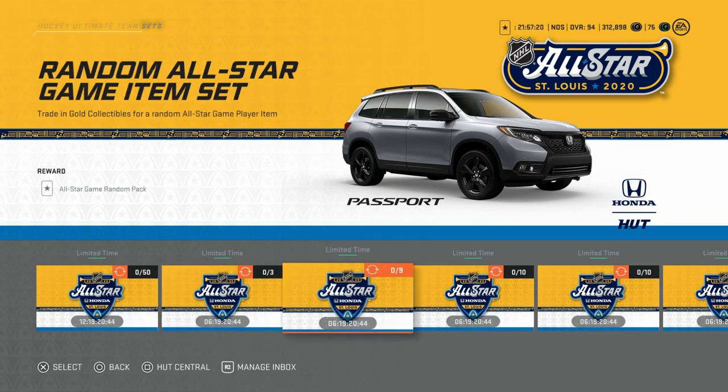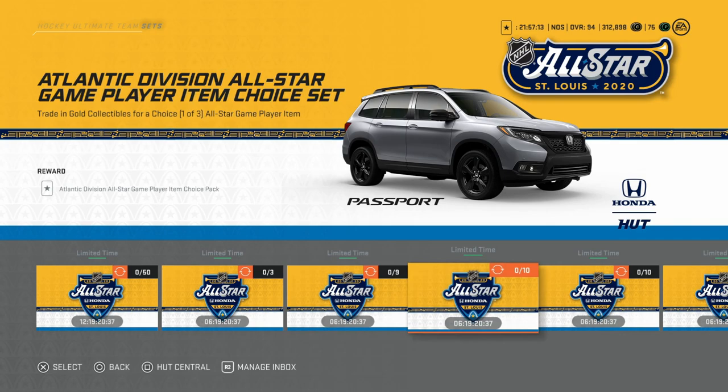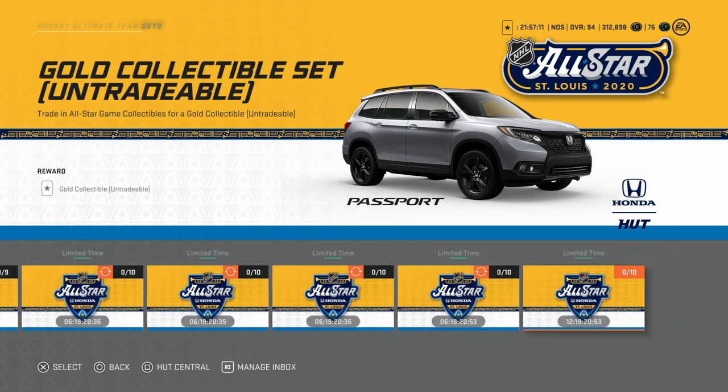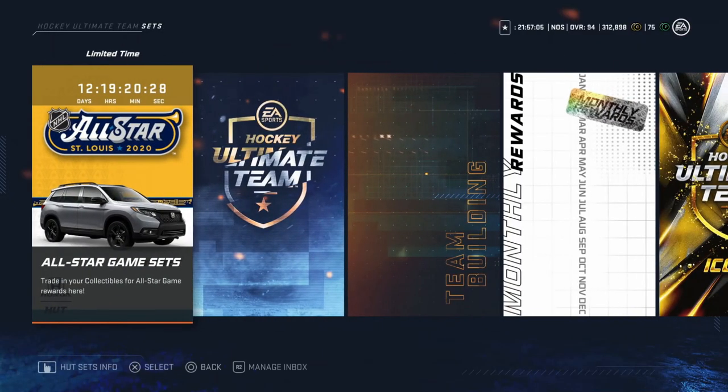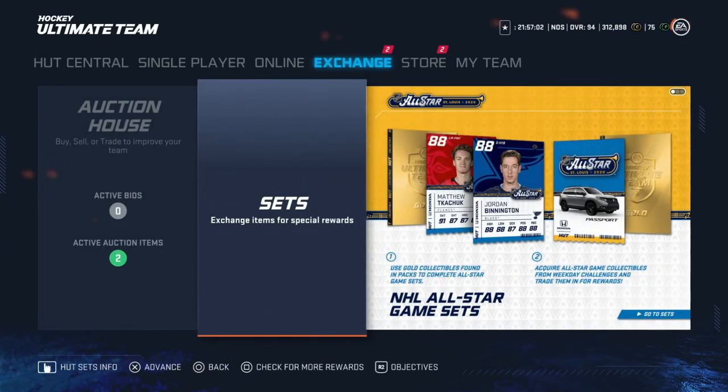A random All-Star Game item set — not terrible if you were to trade in nine, you're gonna get someone half-decent. Then you can do these choice ones. I would personally stay away from all these sets. The players are going for cheap enough that if you really want to invest in a player, you can just go and do that. But watch for my video, guys. I will release it the day I find out. I release videos every day on who is playing any skill competition, which could impact how much they go for.